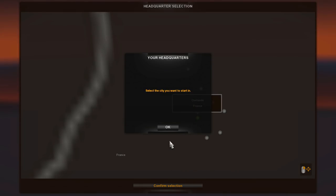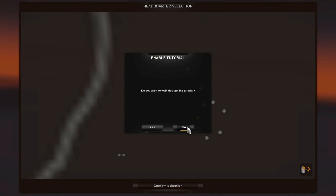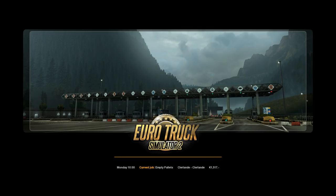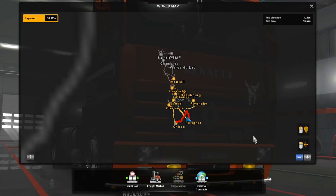Skip the wizard, let the game load for a little bit, and then you get to select your headquarters. I'm just going to go with the default and click confirm selection. Skip the tutorial and there you go — the game will load and you are free to start hauling on this beautiful map.